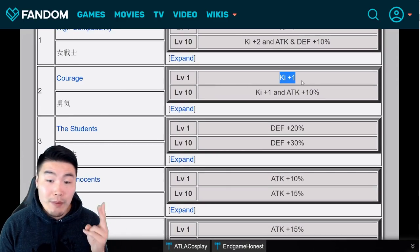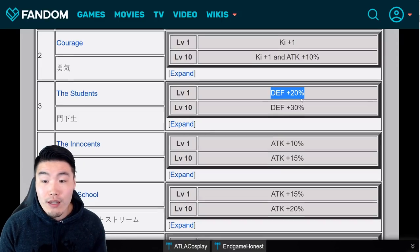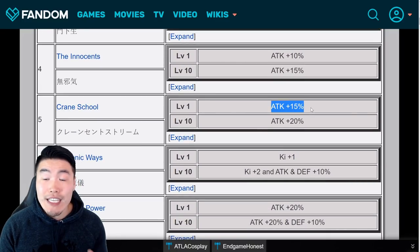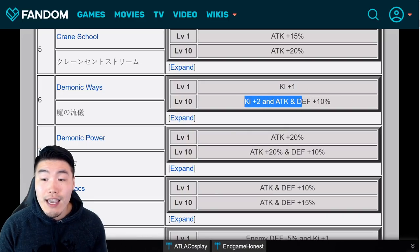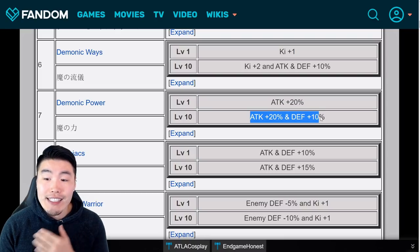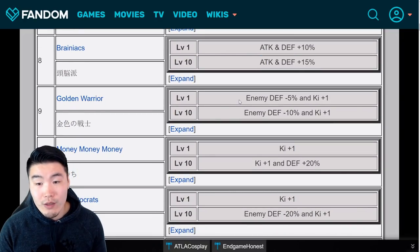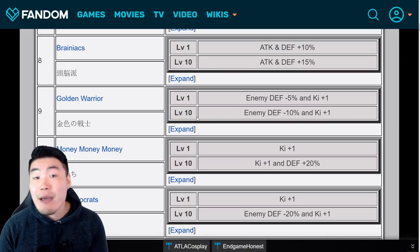For Courage, at level 1 it gives ki plus 1. At level 10, ki plus 1 and attack plus 10%. The Students gives 20% defense at level 1, and 30% defense at level 10. Innocence gives 10% attack at level 1, and 15% attack at level 10. Crane School gives 15% attack at level 1, 20% attack at level 10. Demonic Ways gives ki plus 1 at level 1, ki plus 2 and attack and defense plus 10% at level 10. Demonic Power gives 20% attack at level 1, 20% attack and 10% defense at level 10. Brainiacs gives attack and defense plus 10% at level 1, and attack and defense plus 15% at level 10. Golden Warrior gives ki plus 1 and enemies' defense minus 5% at level 1, and ki plus 1 and enemies' defense minus 10% at level 10.